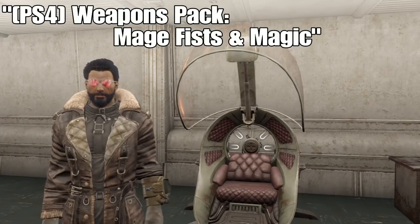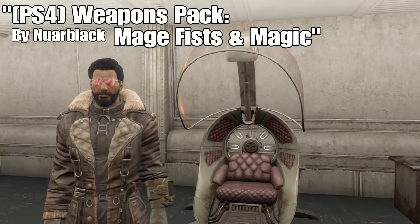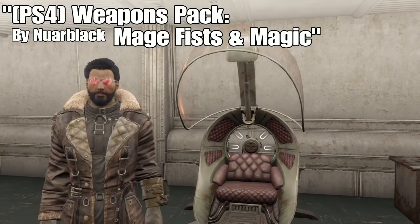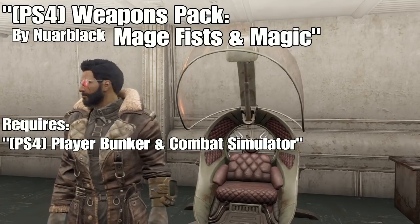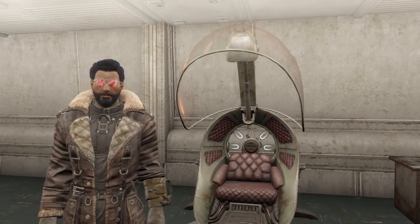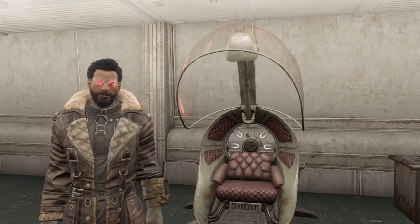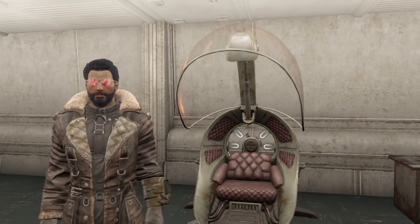The first mod we have is the PS4 Weapons Pack: Mage Fists and Magic, and it's by Noir Black. This mod requires you to have the PS4 Player Bunker and Combat Simulator mod, also by Noir Black, in order to use it. Both will be in the description — you need that second mod to use this one.